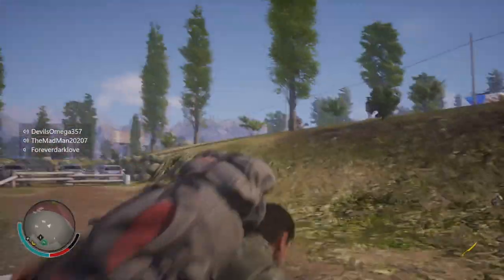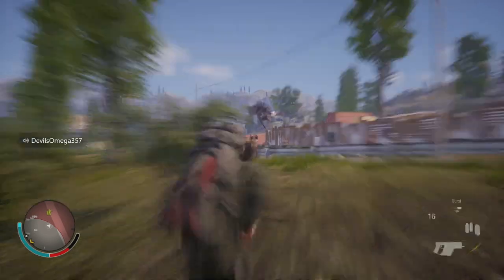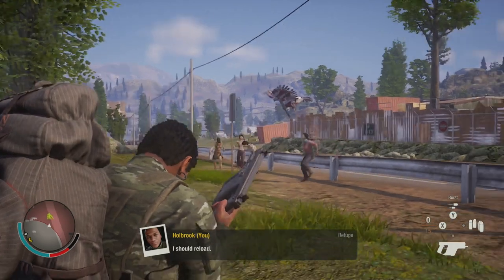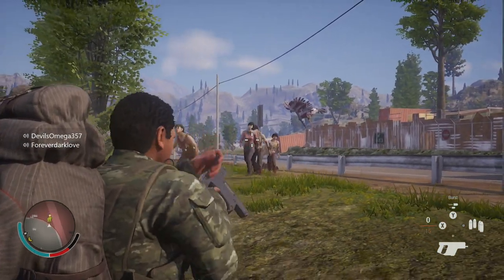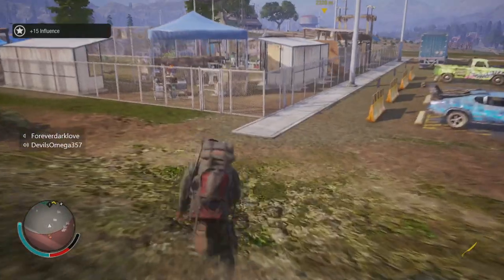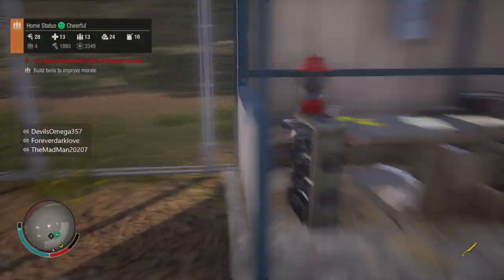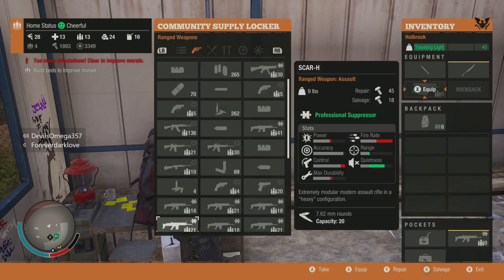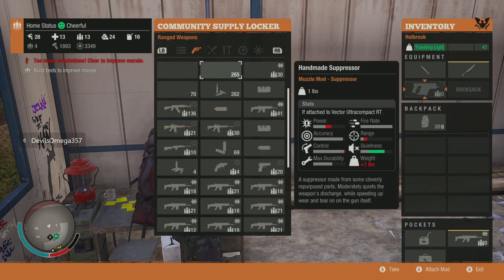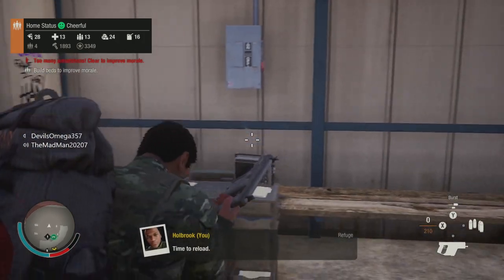There aren't even any zombies around — oh, I think there's a horde up here. Breaking a gun works a lot easier if you have a gun you can set to full auto so you can just keep shooting. That didn't do the trick for this weapon. I'd pull out my AK or my Scar, but I don't have any more 7.62 ammo, so I'm going to keep pulling out a bunch of .45 caliber rounds until this gun breaks so I can show you guys.